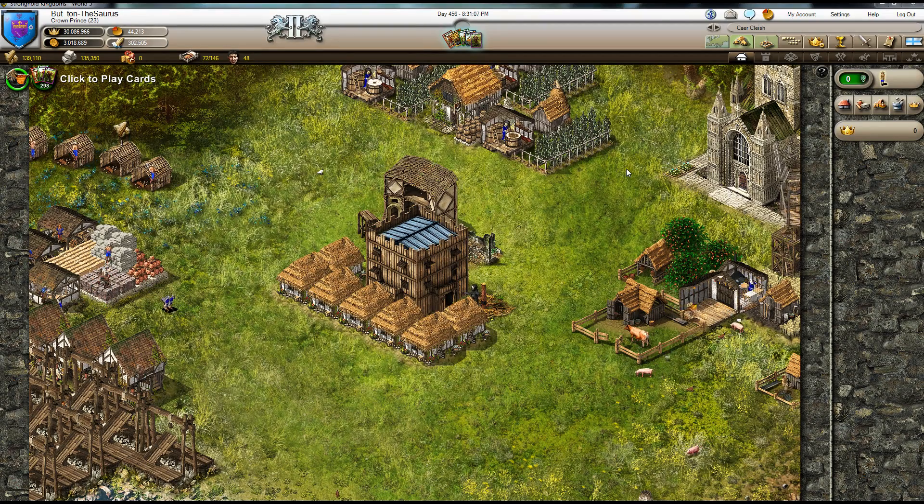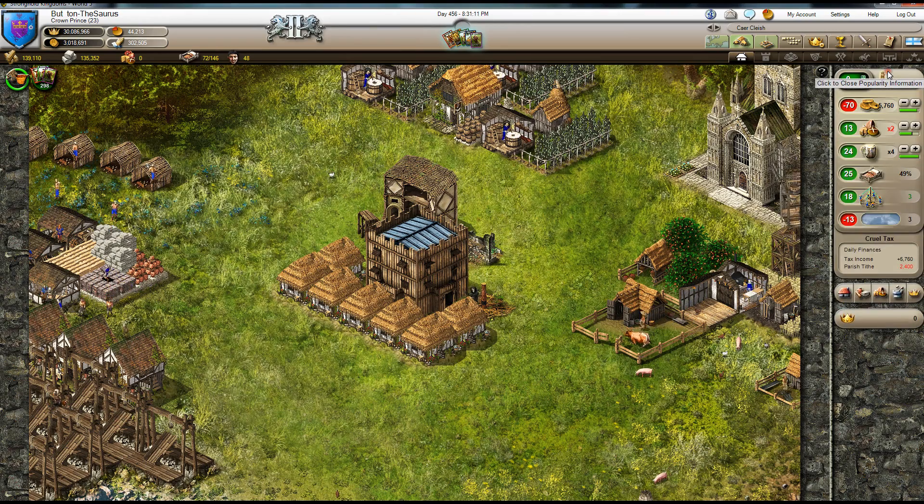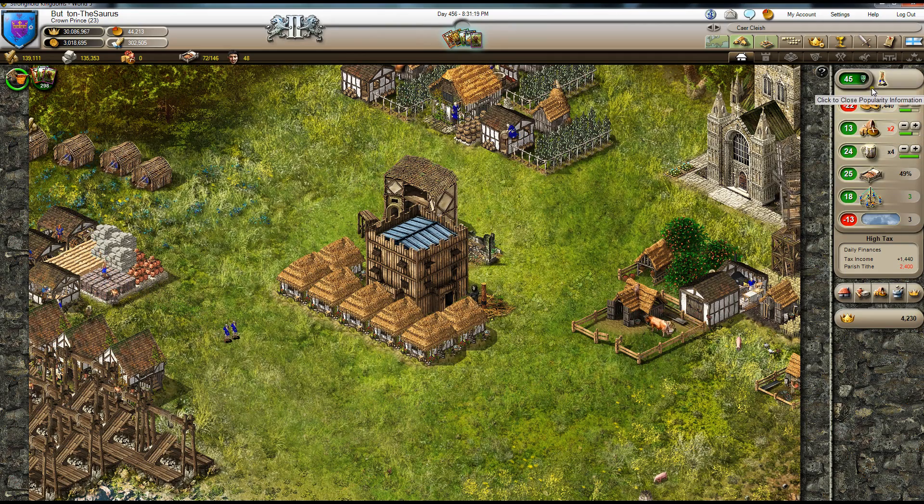Inside your villages you can manipulate taxes, found over here on the right side. When you click this, a little dropdown shows up, and from here you can affect your overall taxes, which makes your popularity go up or down and increases or decreases the rate at which new peasants will arrive.